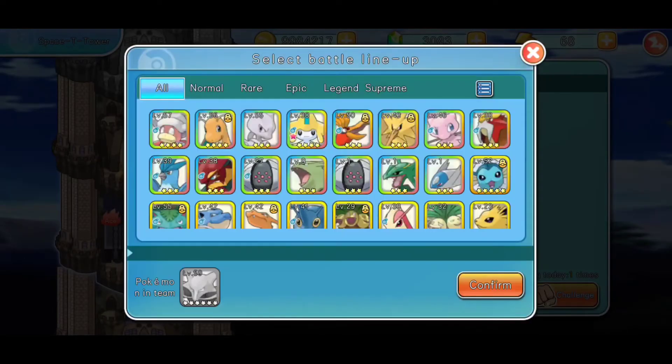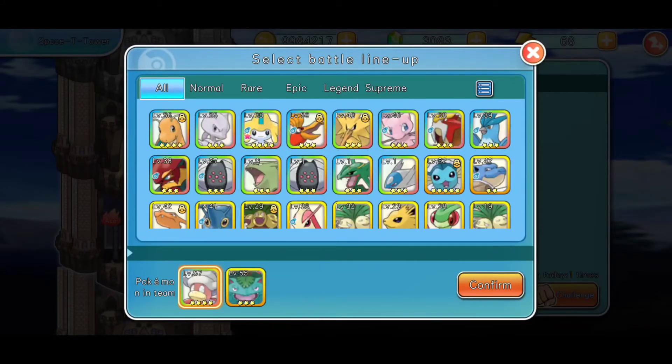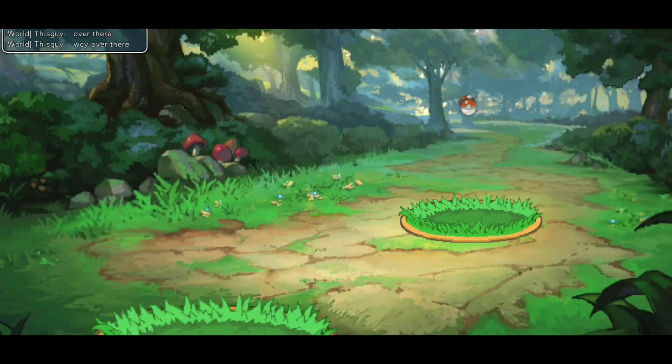Now we're gonna have to come in here, get rid of Alakazam and replace him with Slowking. And to be on the safe side we'll do the Slowking-Venusaur method with — I feel like a fire Pokemon, yeah, we'll just do Dragonite. I think we'll be fine — this is gonna be good.